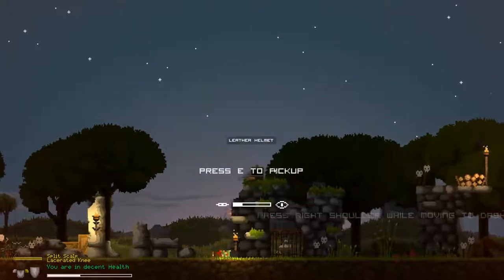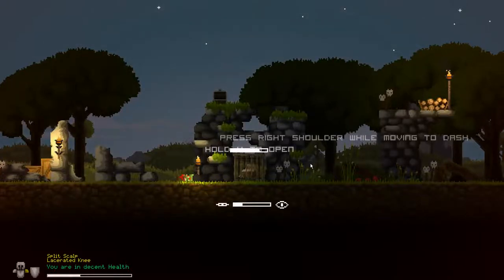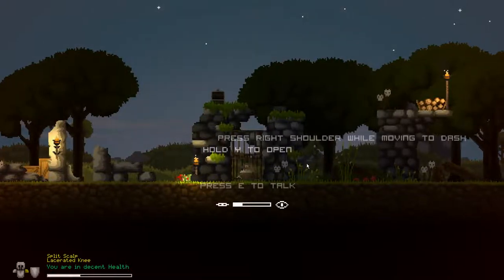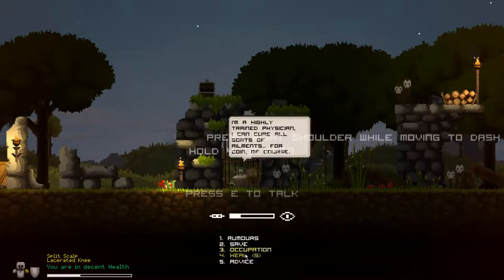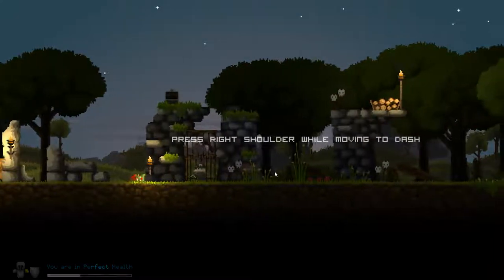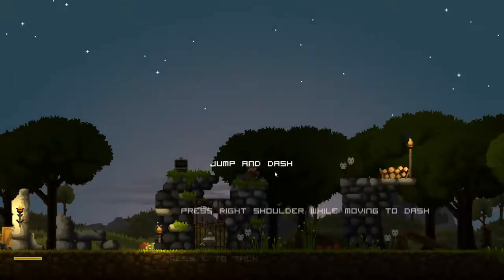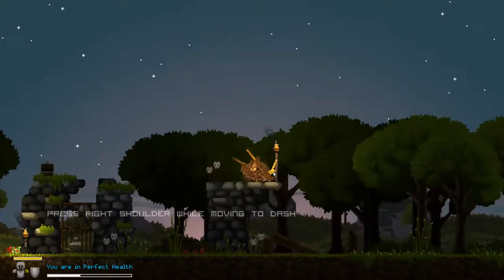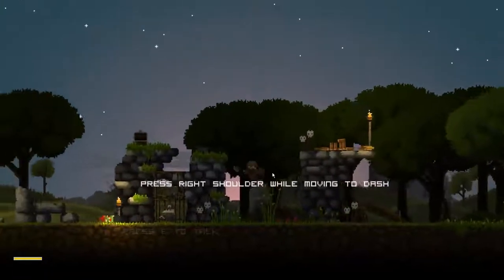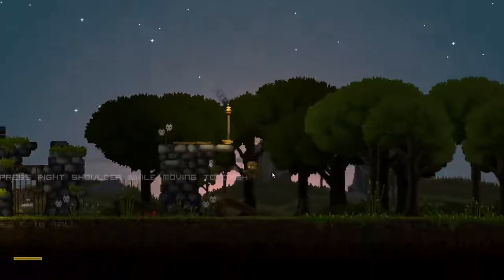I just gotta jump up. Got the helmet. He's got a split scalp. Talking to NPCs — rumors, save, occupation, heal, advice. Not really listening to people. Wood stockpile. So I have to jump and dash, I think. It's funny because this is the time that Cuphead came out. And it was so controversial how long a video game journalist took to get past that first level, and it included a jump dash.